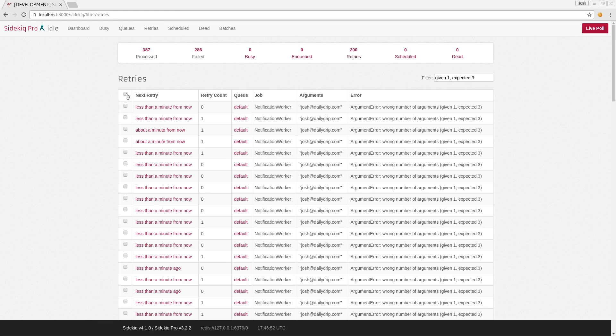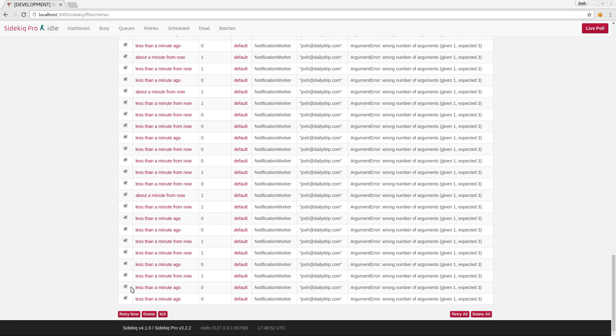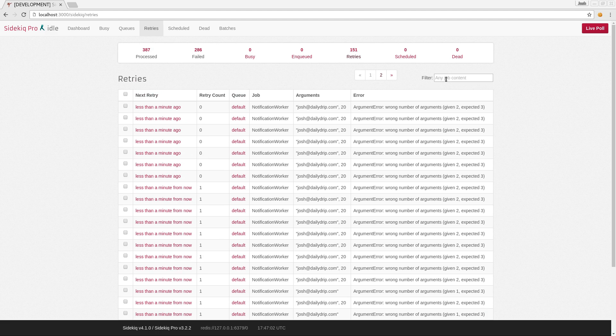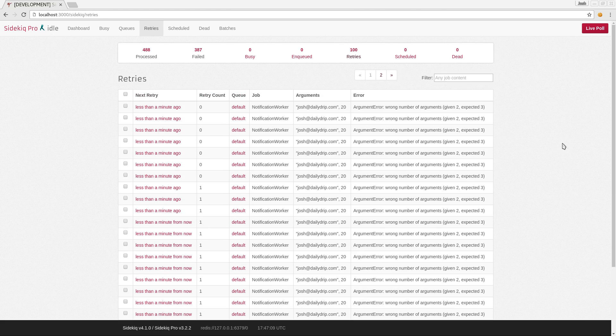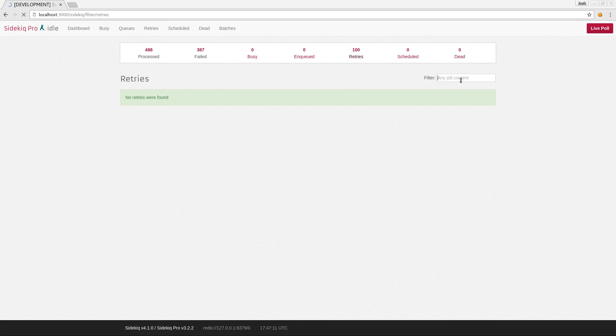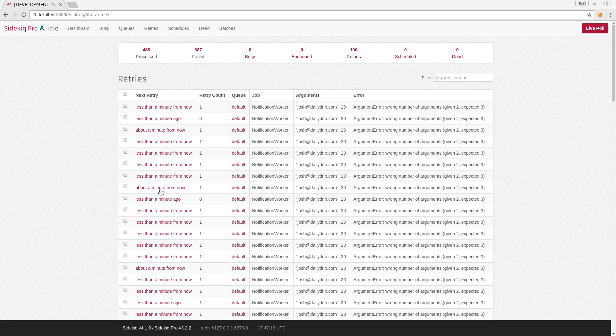I'm just going to delete them. There are going to be a few more pages. And that should be it. So we've got rid of those. And now for the ones that are remaining, we have 'given 2 expected 3'.